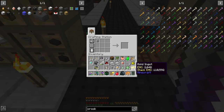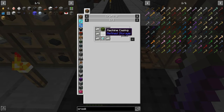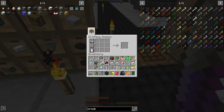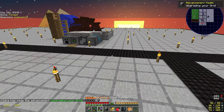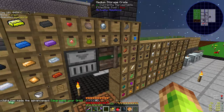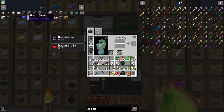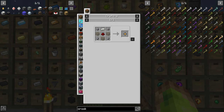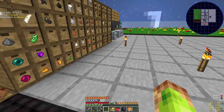Still continuing on with Refined Storage, making the crafting station now. Hopefully we've finally got all the bits I need. I did make some drawer upgrades — only up to gold because we have a lot of iron and gold. Looking at the actual numbers, especially from the ingots alone, they're not going to fit in the drive even if I max out both of them. The drives are pretty simple: silicon, redstone, iron, quartz, and glass.